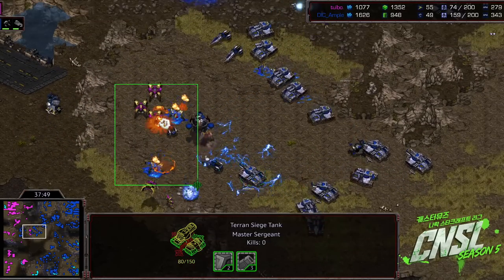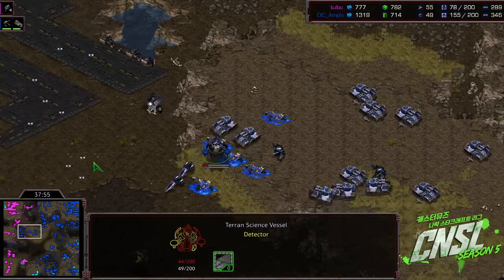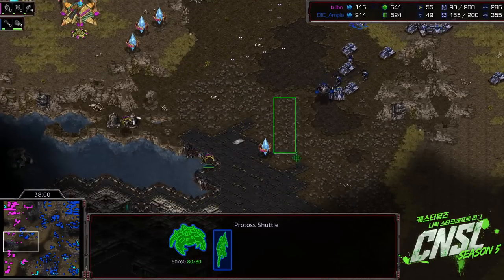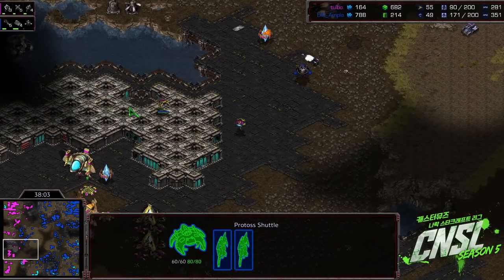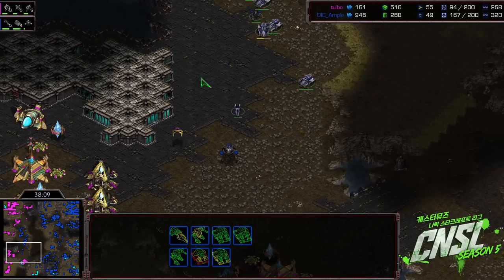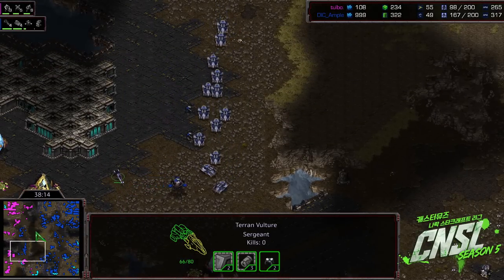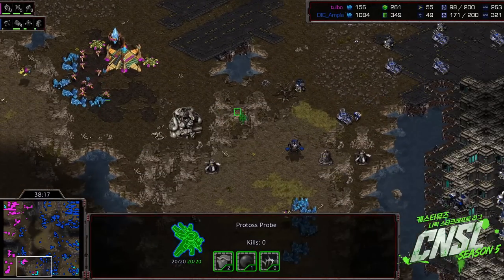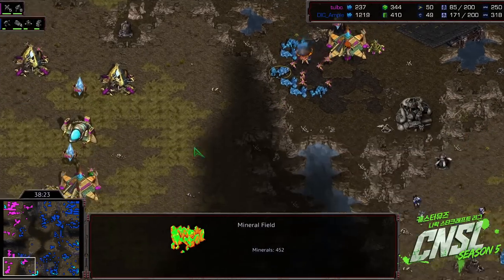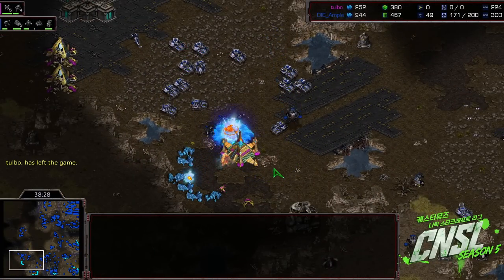YSC does one more flank with Archons and Zealots — and EMP on the Archons. They just absolutely evaporate. That's going to be that. YSC, unfortunately, is going to be eliminated from the tournament. Ample is going to advance. He definitely showed off some really awesome TVPs within this group. It's sad to see YSC go — he is a very good Protoss player. His double-robo style is very neat. But in this particular game, we saw what can go really well against it: the spread tanks at slower style. This game was over and over again YSC trying to break out of that slow, strong contain-slash-push, and Ample just continually resetting it up. With the last mining base gone, GG. Ample advances.